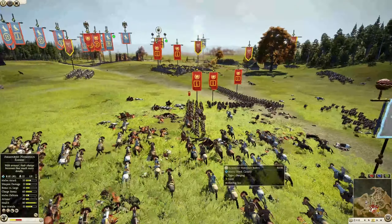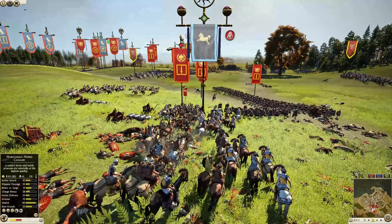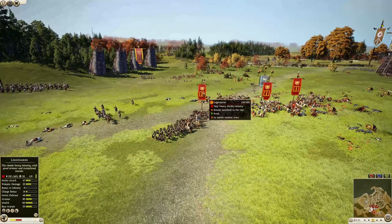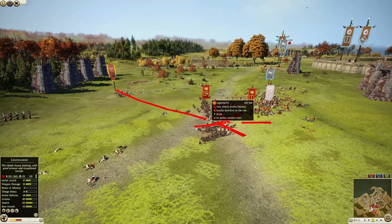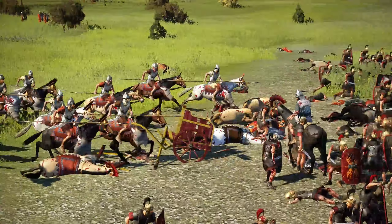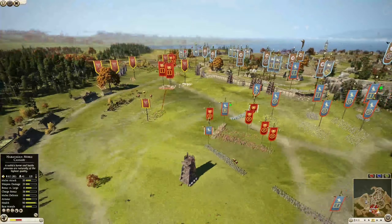Here comes the Nabatian general — an armored Numidian rider heavy shock cavalry — making a massive charge into these legionnaires and just going to keep on going. The legionnaires barely turned around in time, and I don't think they did turn around in time. The desert heavy lancer gets another massive rear charge into those legionnaires — boom, huge charge, huge charge.